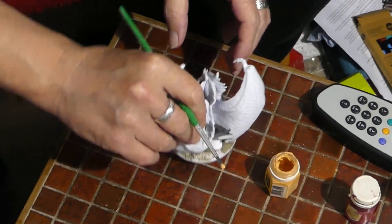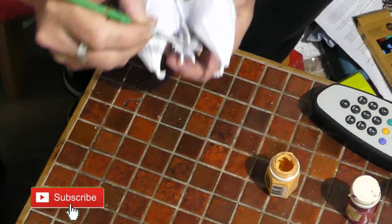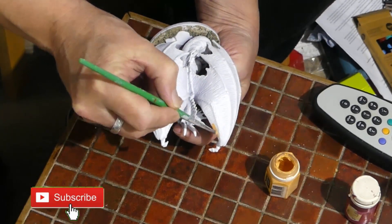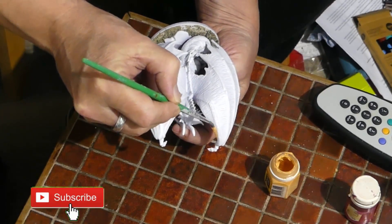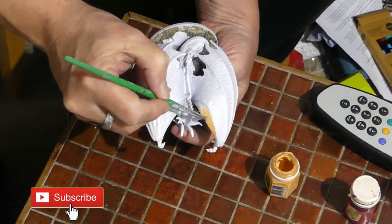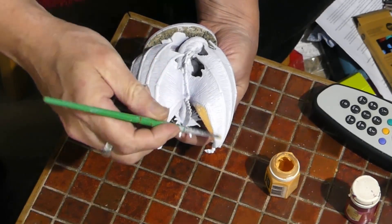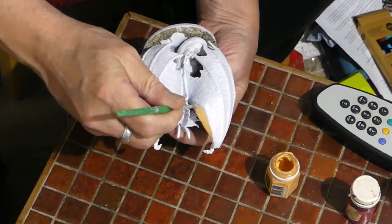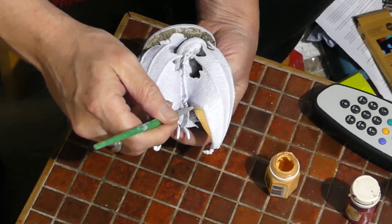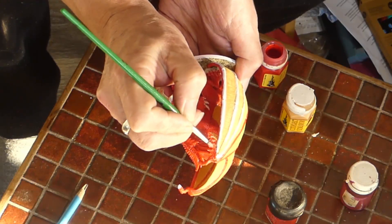I'm starting with a white base coat this time, mainly because trying to paint red from any other color is a right pain. Because this miniature has the wings furled around it, giving a natural sort of frame, I want to make those wings pop a little bit and give a contrast. So on the skin bits between the sort of finger bones, I'm giving that a flesh color, then moving on to a red base coat for the fleshy bits.